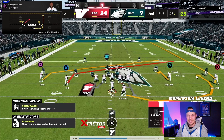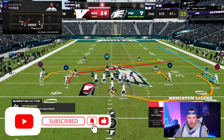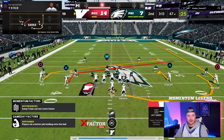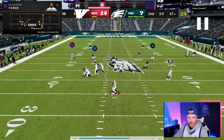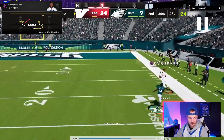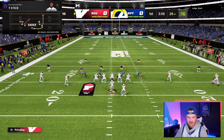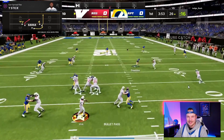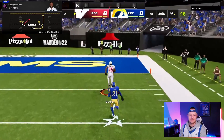The outside fade route is great because it's unbumpable — the Cover Two corner will not jam or ride this player down the field. He just gets a free release up the sideline. Against Cover Two, watch the outside corner: he doesn't touch our receiver and just lets him ride down the field untouched — rack the catch and get upfield. Even when the corner is in off coverage instead of pressed, he still backpedals and doesn't get hands on the player. Fire it in, rack the catch, and we are gone for a 75-yard touchdown.